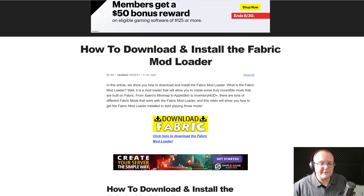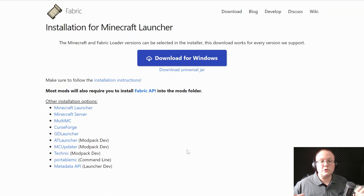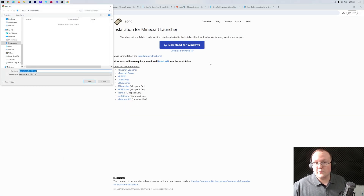It's just here as an option if you prefer it. Once you're here, go ahead and click on the Download Fabric button to go to Fabric's official download page. On this page, click on the Download Universal Jar link. The reason we're doing that instead of Download for Windows is because it'll allow you to use any other Minecraft mods you want in the future, so it's good to go ahead and get this using the .jar here.